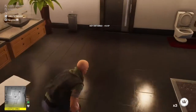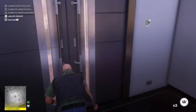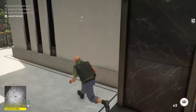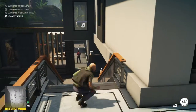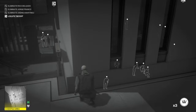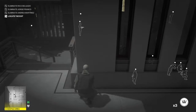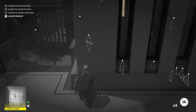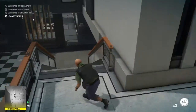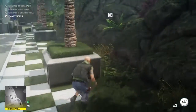Grab the keys as well, then we're going to make our way out the way we came in. Just hug the wall and wait until we can go down there. I probably could have made it but I'm going to be a little safer - wait for him to go by, then run down and make my way over to the planters.